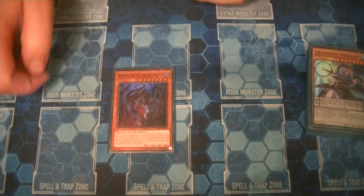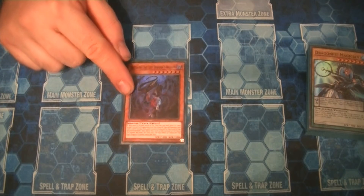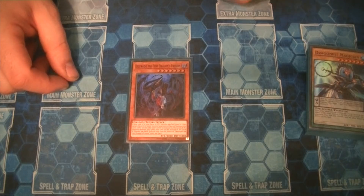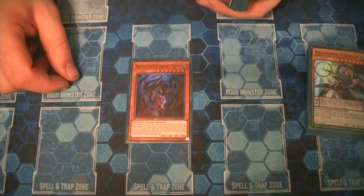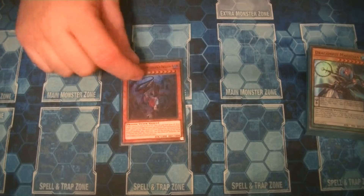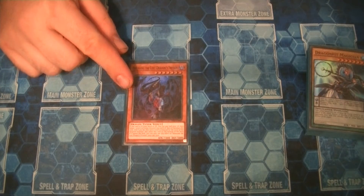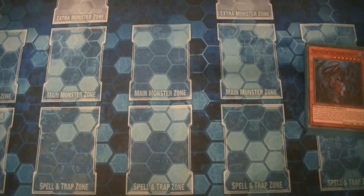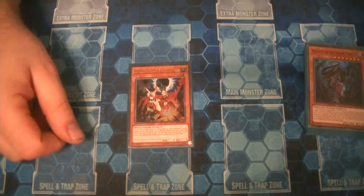For other monsters: one Destrudo. You really want to have a second target for Dragon Shrine or Dragon Ravine — you're playing a lot of cards for Darkworm alone if you don't have this. It's such a great extender in this build, it's amazing.